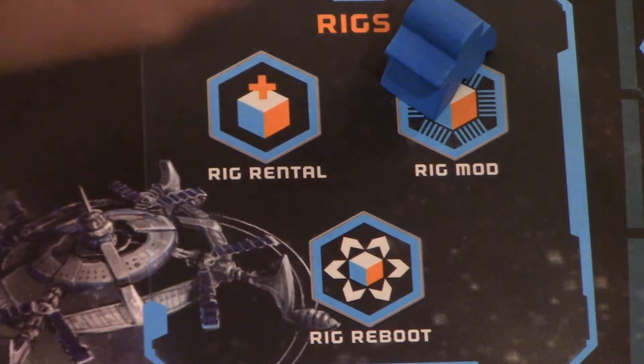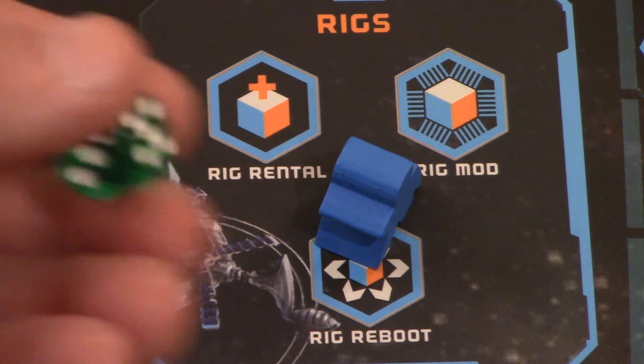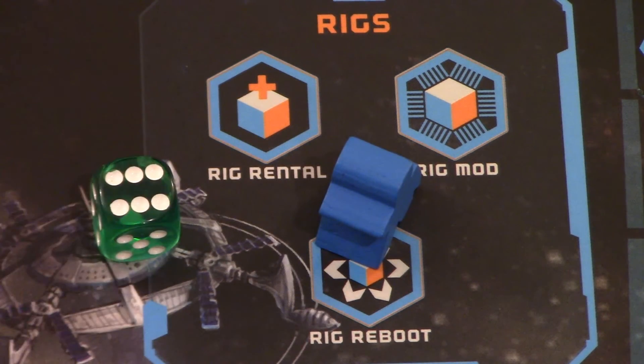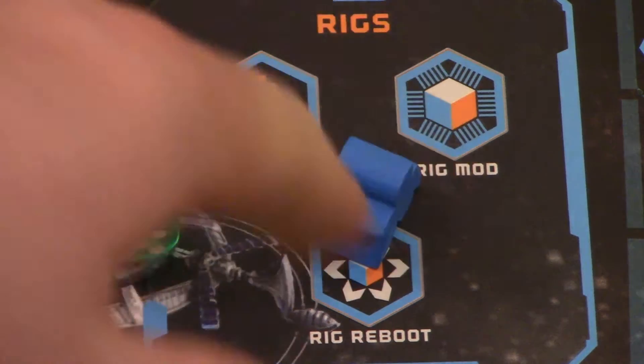The rig reboot allows me to re-roll one of my rig dice. If I'm only rolling one die, I just get to re-roll it once. If I'm rolling multiple dice, I can decide which one I want to re-roll. That's the rig reboot area and the whole rigs station.